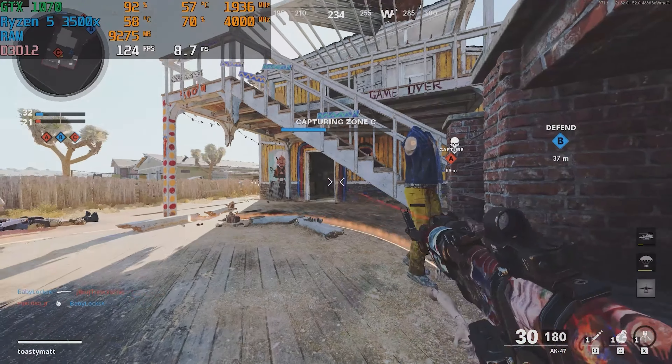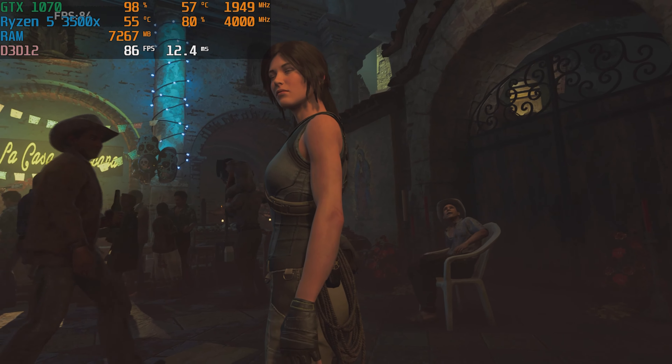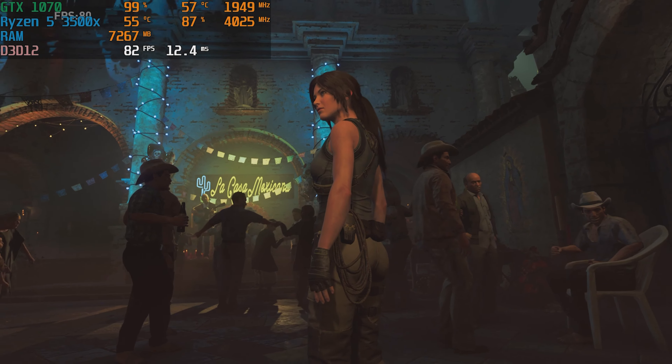Next up, in Shadow of the Tomb Raider with the built-in benchmark tool, on high settings we averaged 82 FPS. This really maxed out the GTX 1070, but it does show that on medium-high settings in pretty much any AAA title, you should get over 60 FPS with this PC.